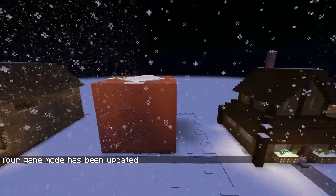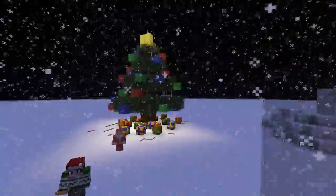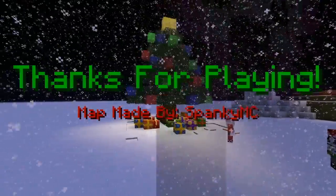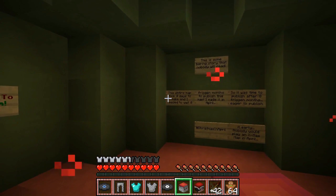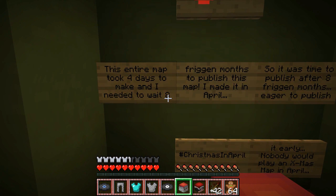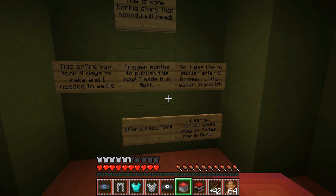It's showing us the whole map! Oh, this is cool! We're in a cafe — we're in a present! So many cool houses, a Christmas town! I love this map! This might possibly be the best Find the Button map we have ever played! I loved how Santa was in every level. Merry Christmas, map made by SpankyMC, tested by SpankyMC! This entire map took 4 days to make and they needed to wait 8 months to publish it! They made this 8 months ago — hashtag Christmas in April! Made it in April, time to publish after 8 months!